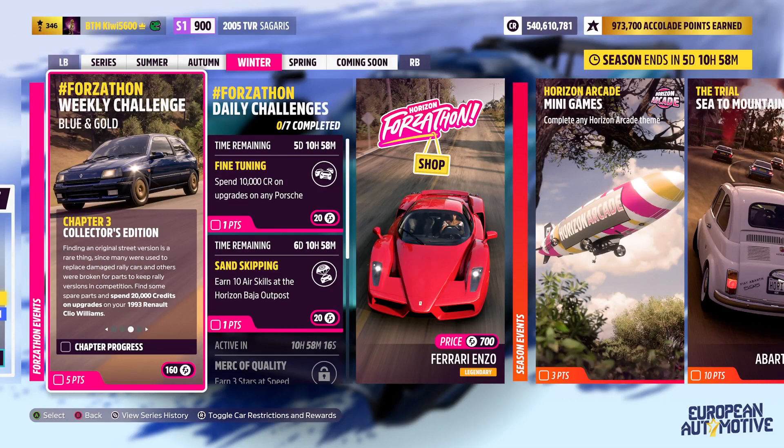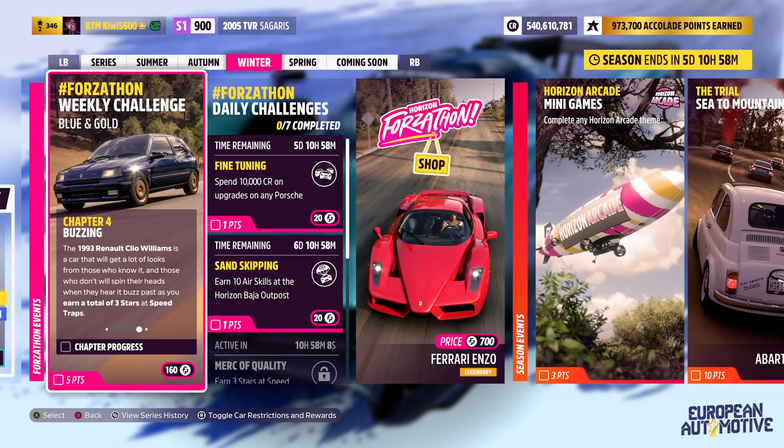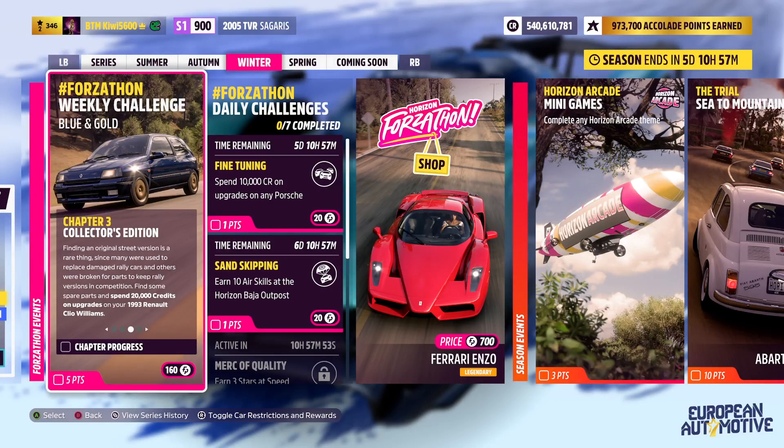That's going to be a bit annoying - the spend money one - but we'll make do. If I haven't already got an upgrade package or tune for it, I'll grab one just to put it at the top of the current class it naturally resides in, and then for the money expenditure we'll just put it up a class, and that should be enough.